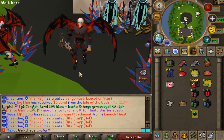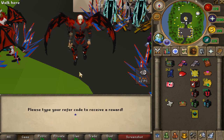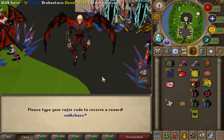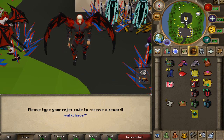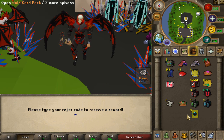First things first, the referral code is right here. If you've never used it, make sure to type 'color refer' in the chat with the code 'walkers' and you guys will be getting a very nice starter pack. So make sure to claim that whenever you guys log in if you haven't claimed it yet.